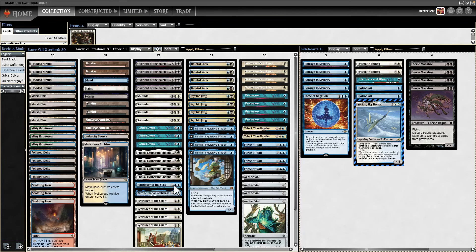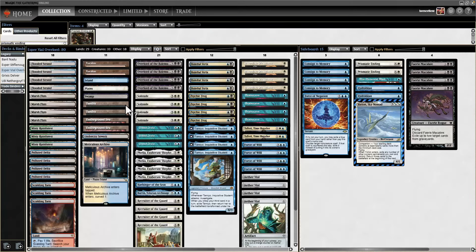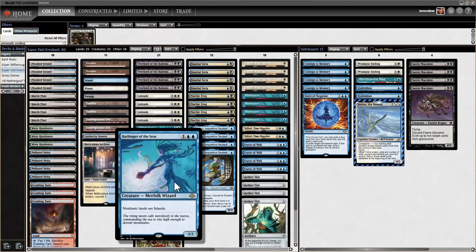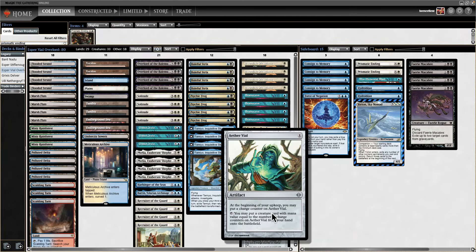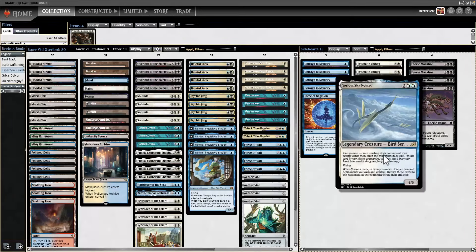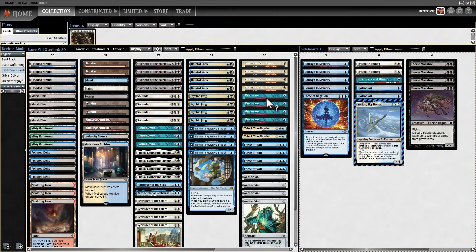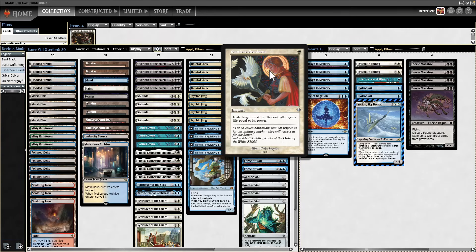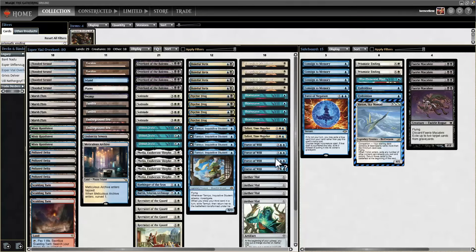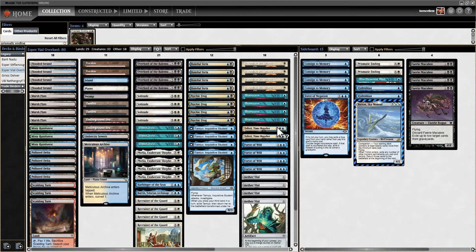We also have Harbinger of the Seas. It's a three-color deck but we have basics so we can grab it, and you can actually Vial this in off Aether Vial — the namesake of the deck. Aether Vial is kind of how you break parity and get ahead. Because there are so many creatures, this is a Yorian deck. You really want just the very best spells Magic has to offer: Swords to Plowshares, Brainstorm, Force of Will. There's no Ponder — we just don't have room because we need too many creatures.